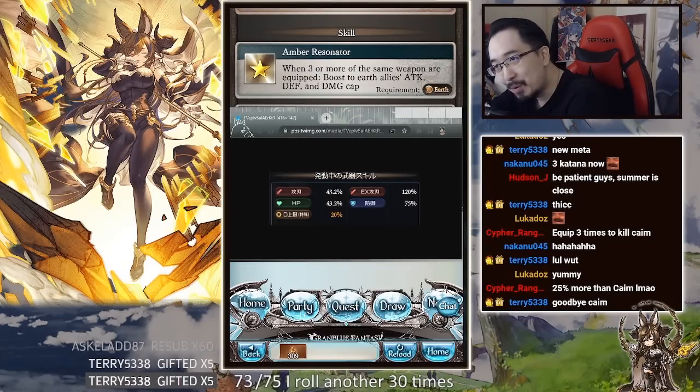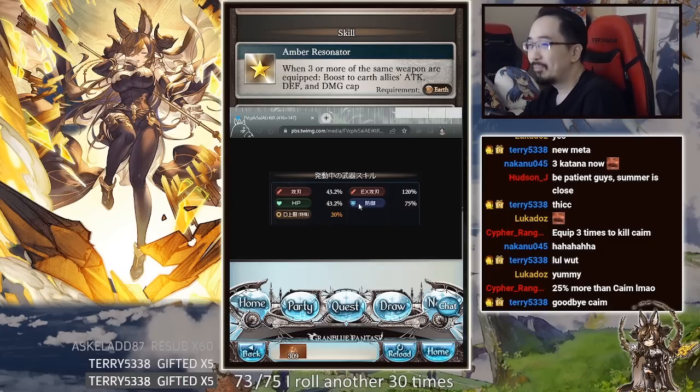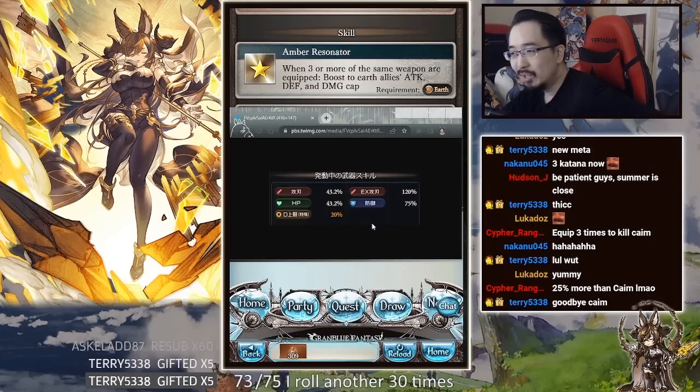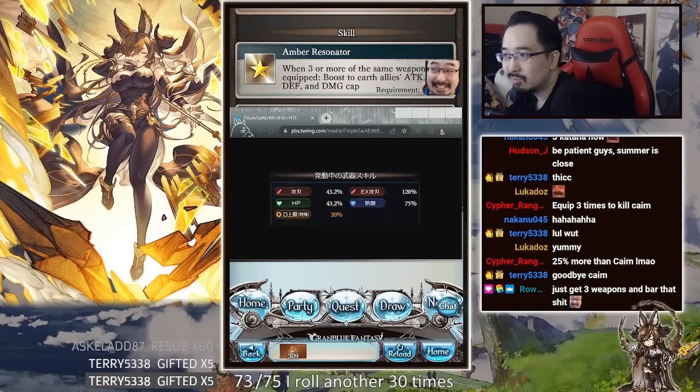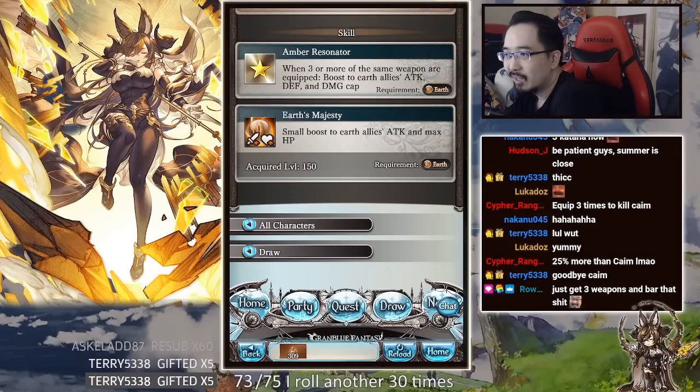Because it's a gacha game it means we have to roll for her. This is the boost from just equipping three of her weapons — the rest of the grid is essentially empty — so we really only need three of her weapons and then fit in whatever else.